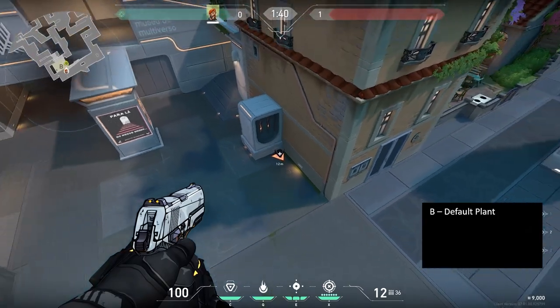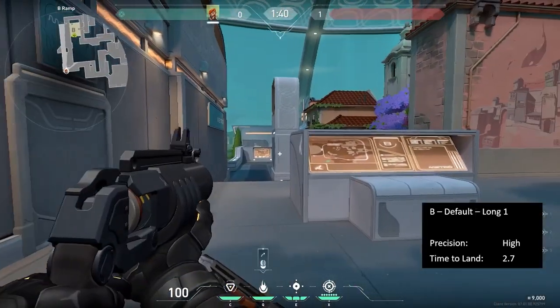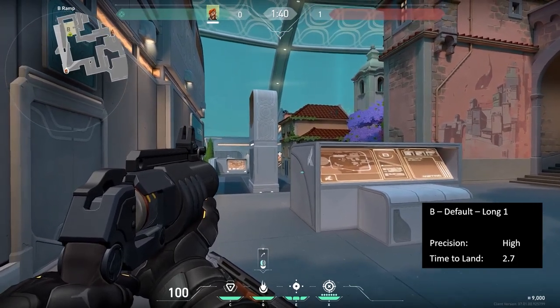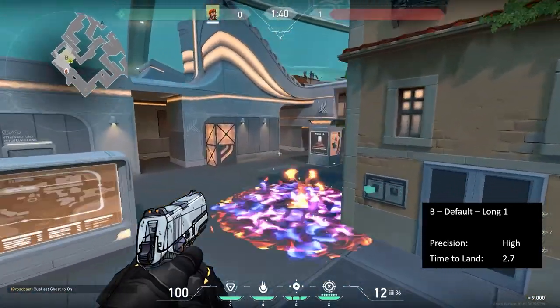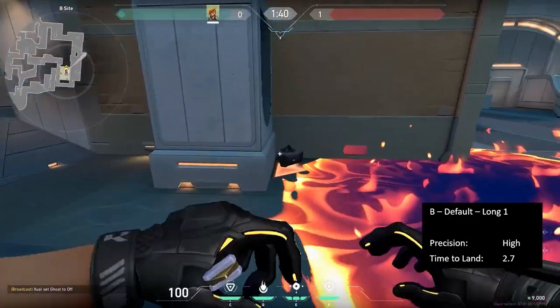On to B default plant for this next set. This first lineup is from the back wall of Long. Move so you can see the glass box and the crack, and aim at the top of the boxes. Keep in mind this is a high precision lineup as it maxes the molly's area, and it does hit the very corner here.